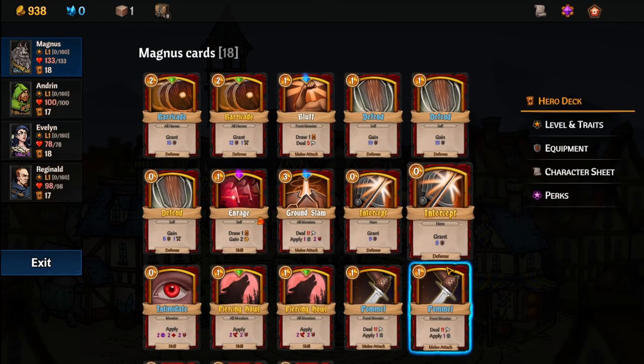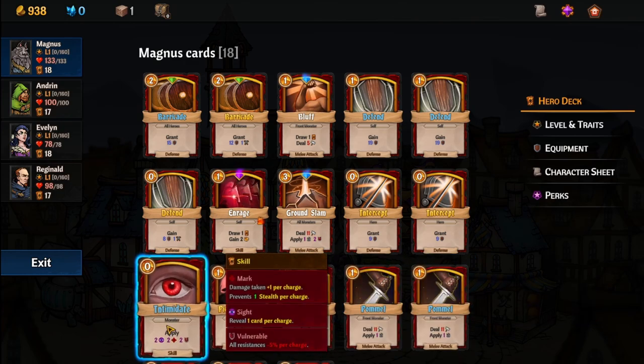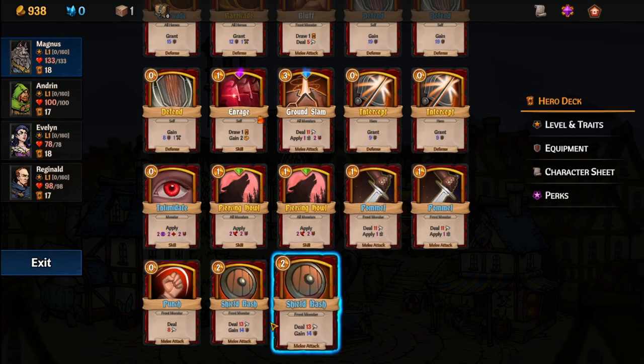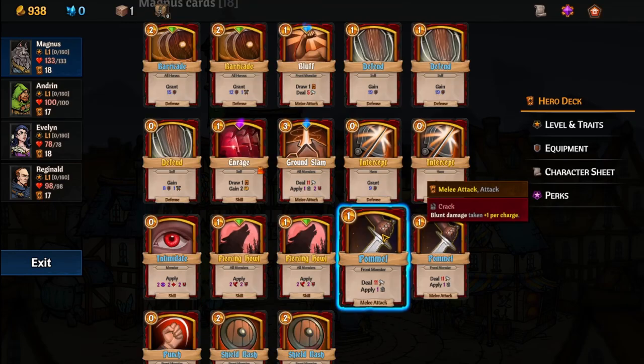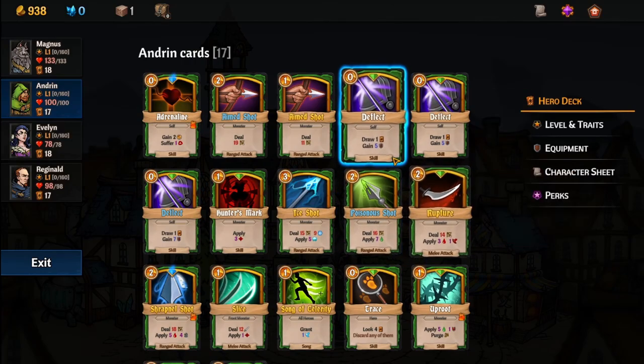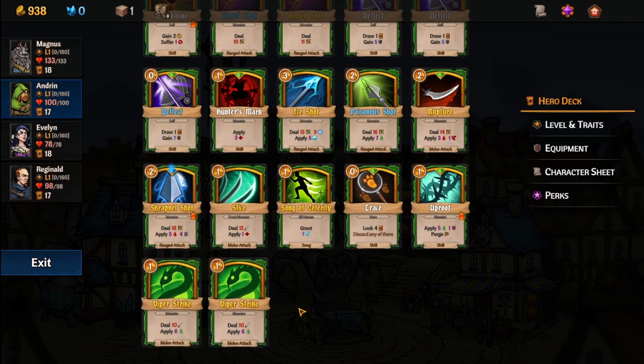So I took out most of the slashing damage and put in Blunt damage instead. I also made him a little more support-based — I put in the extra Piercing Howl, I put in Intimidate, and obviously improved most of the block stuff. A couple of Shield Bashes. I think that should work for him. I didn't make a whole lot of changes to his deck — well, I guess I did. He doesn't really have any front-monster-only things anymore.